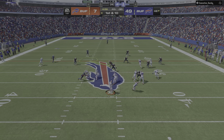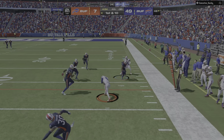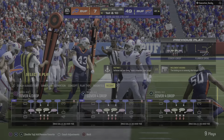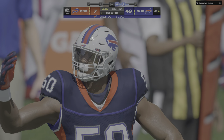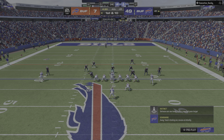First down — they're going to throw with Allen, swinging this out wide for Cook. Taking it across midfield and just shy of the 40. Another nice gain — that's now 30 yards between those last two plays. Back-to-back good plays have them on the move on first down.